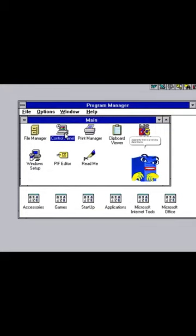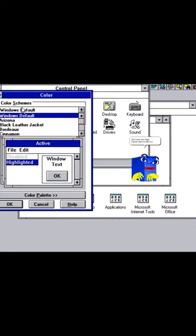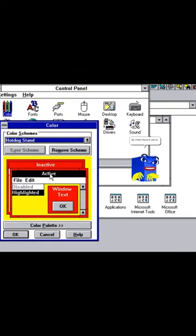Apparently there is a hot dog stand theme in Windows 3.1, and I love hot dogs. I kind of want to see it in action. Okay, I think I found it. Let's try it out.